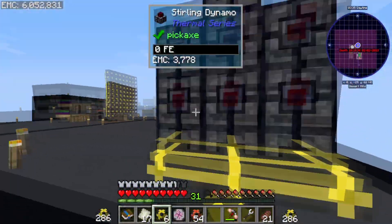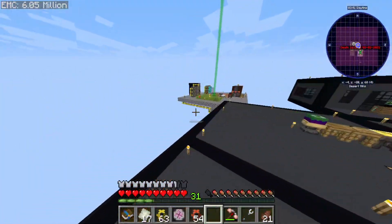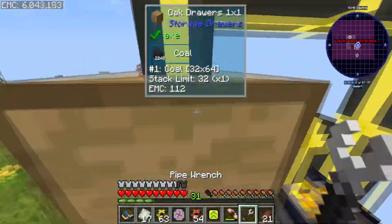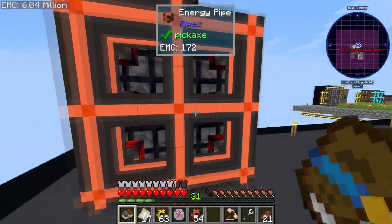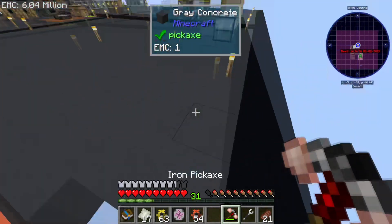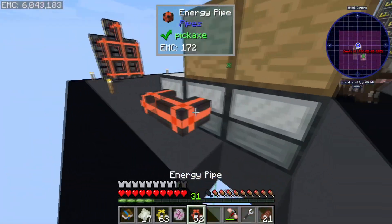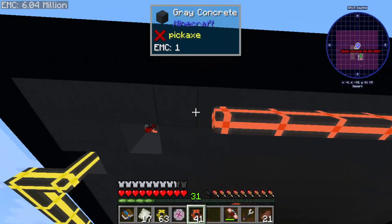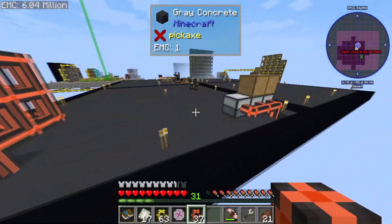Now we just run pipes into these and that should automatically start piping into those coal generators. I'm going to run this actually underneath the area where we're going to be running our machines so that way it doesn't look that ugly — it'll look pretty clean if you will. Not as good as underground pipes but it is what it is.